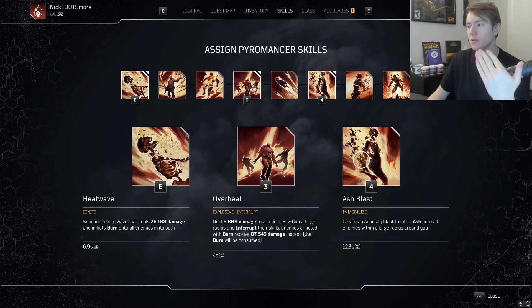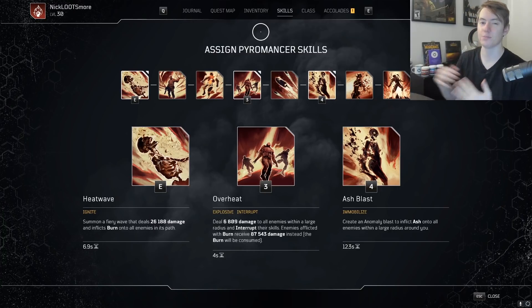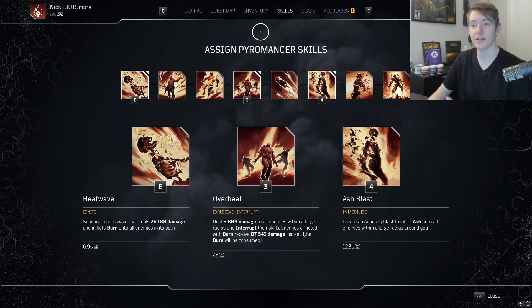The main difference with this build versus the previous build is that we're going to be using Ash Blast instead of Thermal Bomb. If you want to use Thermal Bomb and you have the gear for it, check out my previous video. This build is a little bit easier to set up if you get the right legendaries. It pretty much depends on what legendaries you get early on as to what AP build you're going to start out with.